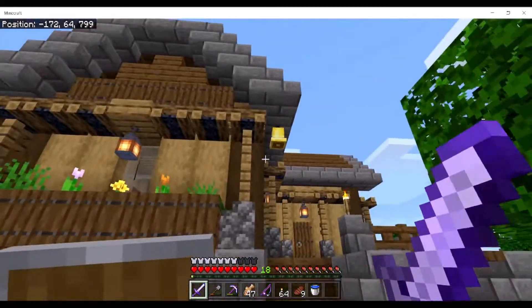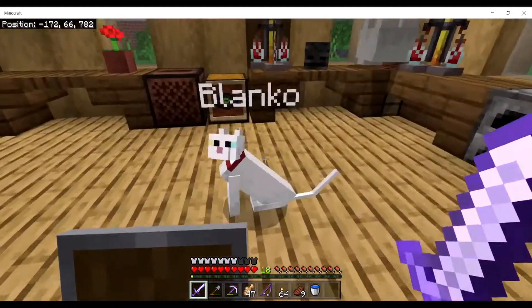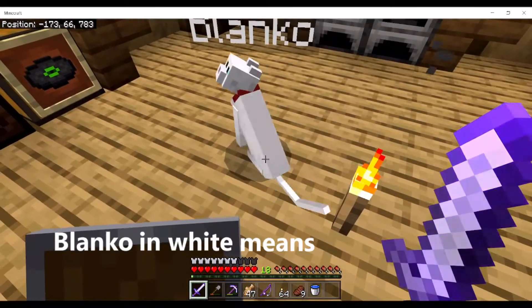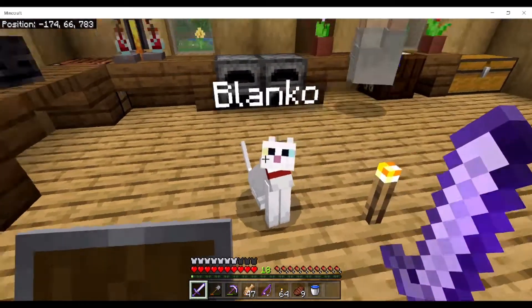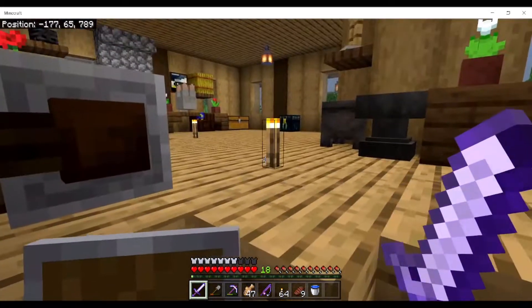So yeah, as you know this is my house, the first house. I found this cat yesterday — I call him Blanco. Blanco in Spanish means white, and it also reminded me of the Street Fighter character Blanka. But there used to be pets here.